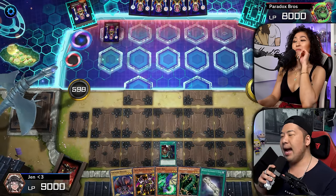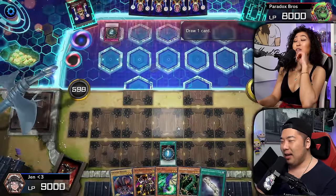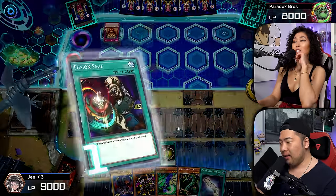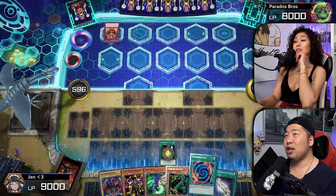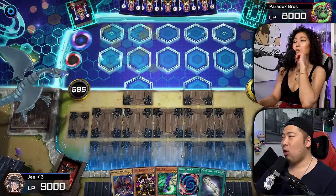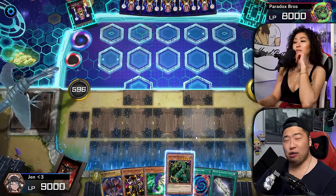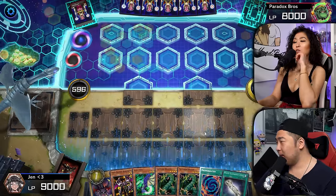I'm going to activate the Jar of Greed early, just so it stops proccing. And I'm going to draw this exact card that I need right here and right now. I'm going to grab my Poly — the Polymerization — just to thin out the deck, because that's the whole point. Thunder Dragon into Thunder Dragon.